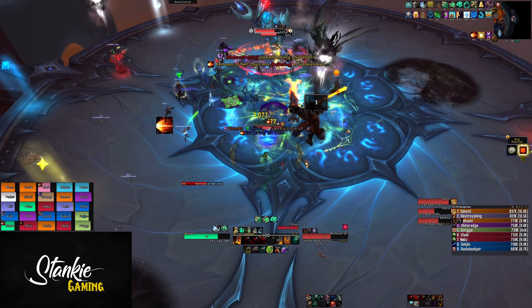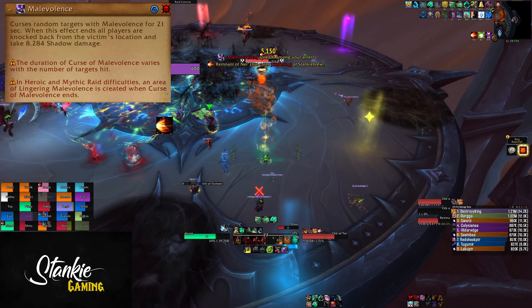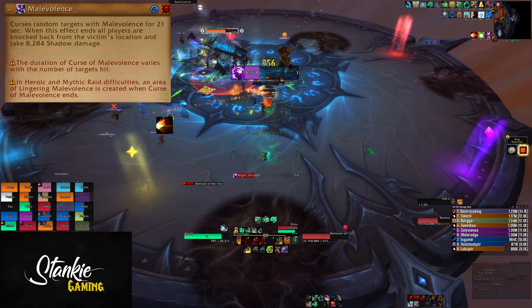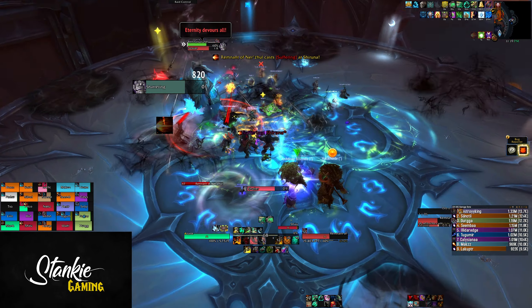To make throwing off the orbs a bit more tricky, the boss will also debuff players with Curse of Malevolence, which lasts for up to 21 seconds. The duration of the curse varies with the number of targets hit. For us we got two curses — one at 21 seconds duration, one at 18 seconds. So at a 30-man raid you might get a third curse at an even shorter duration.